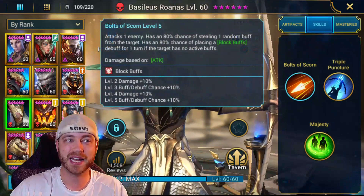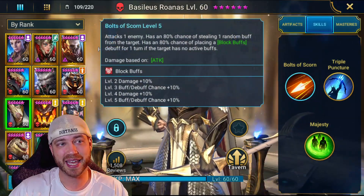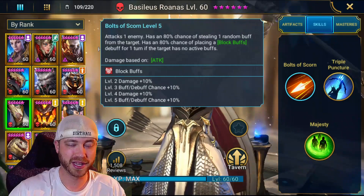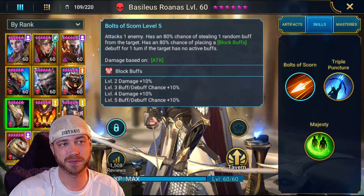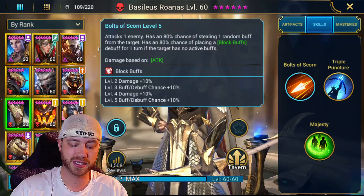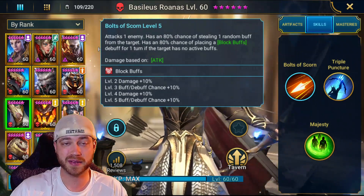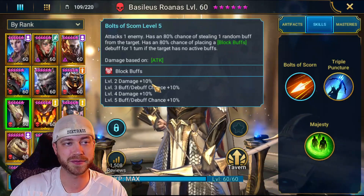He's got an A1 — I booked him fully out because he was one of my first legendaries. This attacks one enemy and has a 100% chance of stealing one random buff from the target. It also has a 100% chance of placing a block buffs debuff for one turn if they have no active buffs. So you basically steal it and then place a block buff — it's so clutch. And if he's faster than the enemy team, he can just put up a block buff with his A1 and they can't put up any buffs.